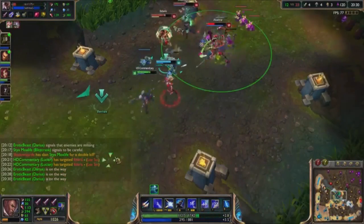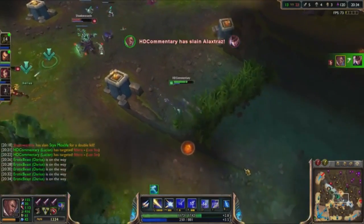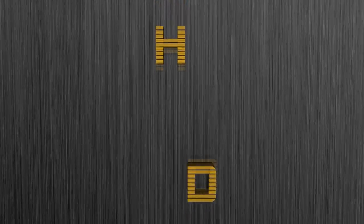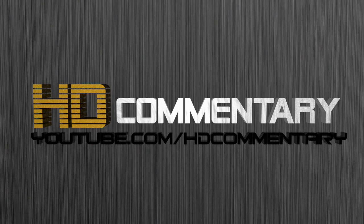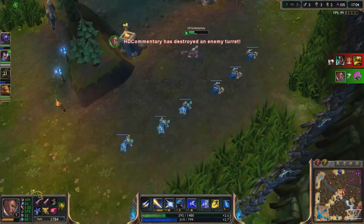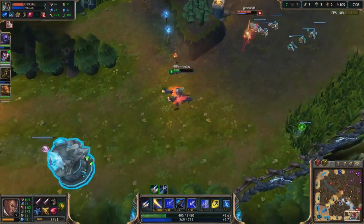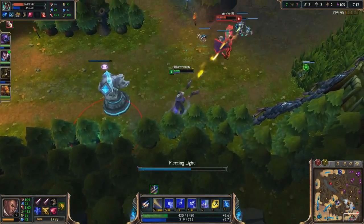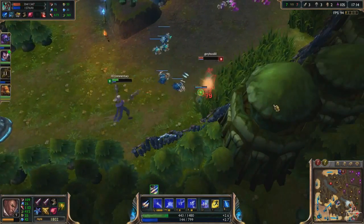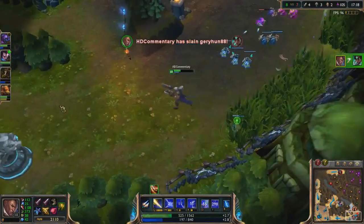Hello there and welcome to yet another season 4 guide. In this guide I'll be teaching you how to play Lucian. Lucian is an insanely strong AD Carry when played correctly. I've been playing him to figure out what he is capable of, and it turns out that Lucian is able to deal almost the most amount of damage of any AD carry, and therefore I decided to make this guide.